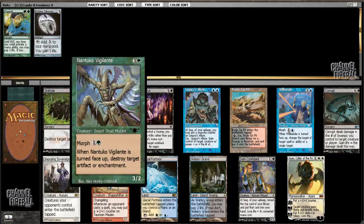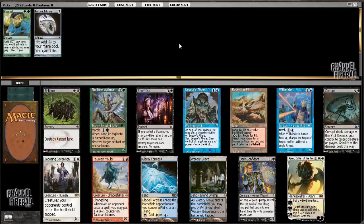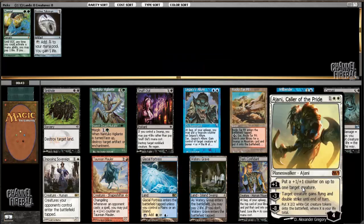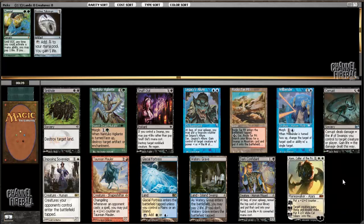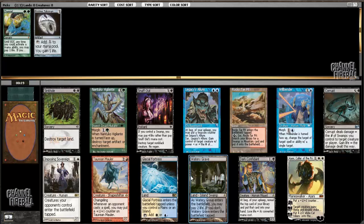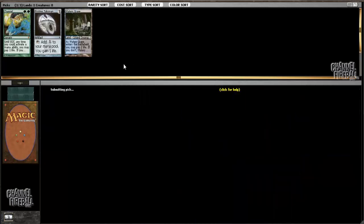Nantuko Vigilante is a fine filler card in a green deck. I like having incidental artifact and enchant removal when it's attached to a creature. Legacy's Allure is fine, not very exciting. Here's a Planeswalker, which you can never really go wrong picking. Or I could take Watery Grave, which is what I'm going to do. It doesn't go well with Channel, but it does go well with Pristine Talisman, and picking up these dual lands has a lot of hidden value because of the way they work with fetch lands.